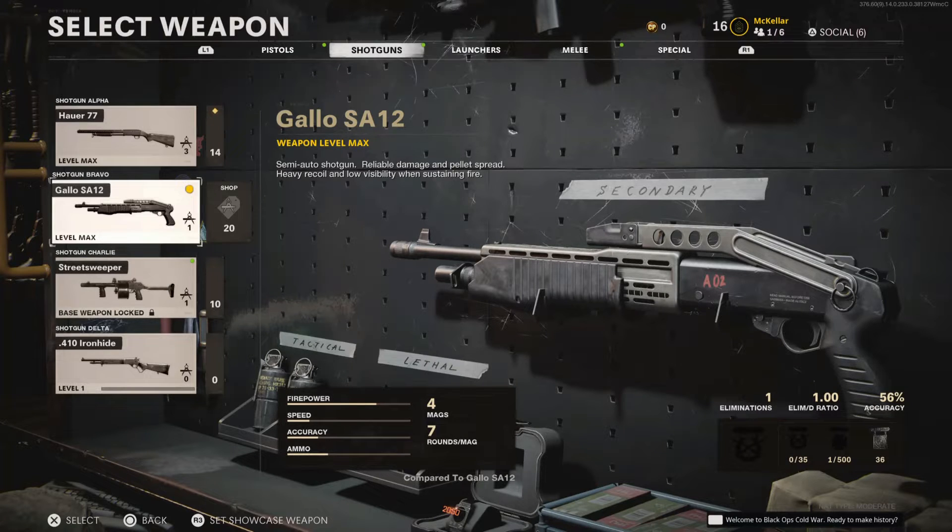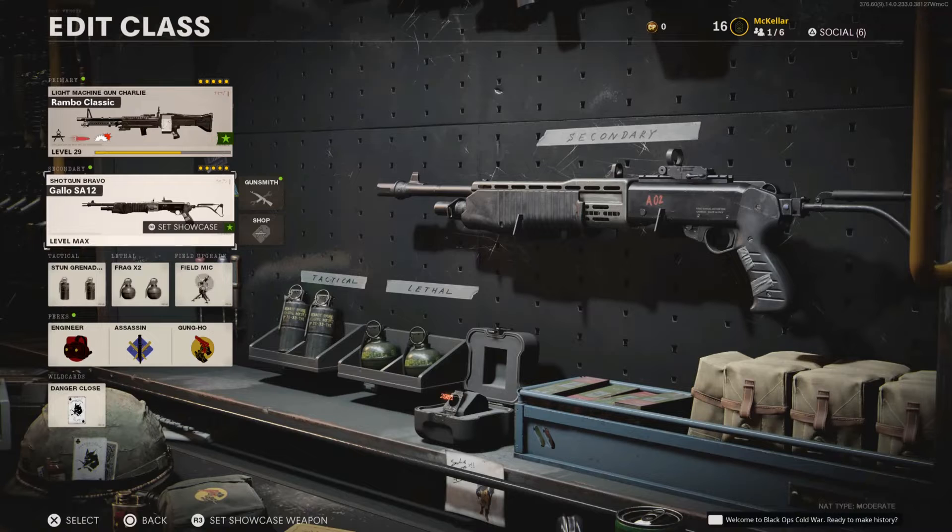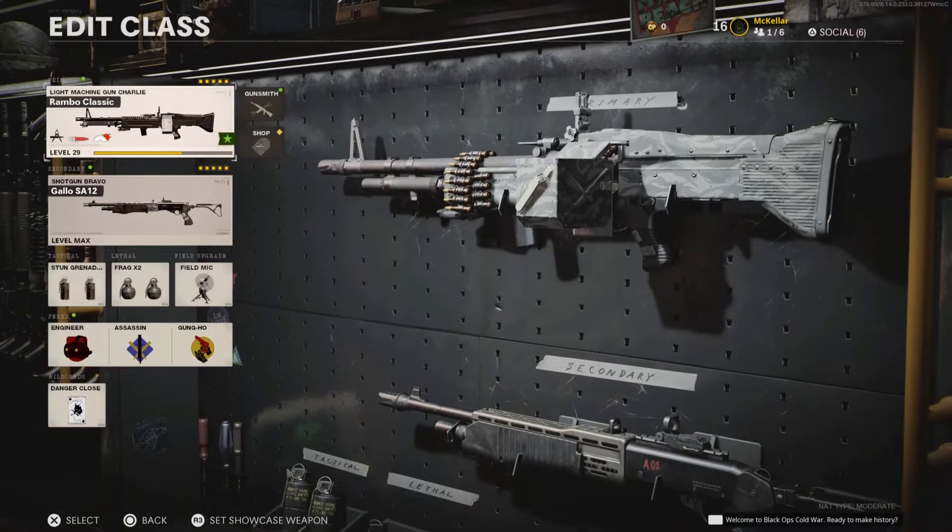I matched the M60 up with this shotgun right here — the Gallo SA-12 semi-auto shotgun. It has reliable damage and pellet spread, heavy recoil, and low visibility when sustaining fire. I made some adjustments so it's much easier to handle the recoil, and I got the pellets to spread more evenly out towards the various sides so it can hopefully take down more than just one enemy at a time.